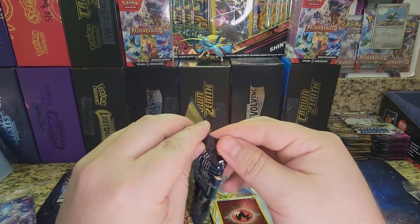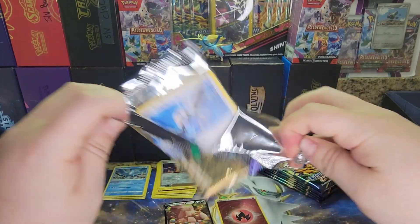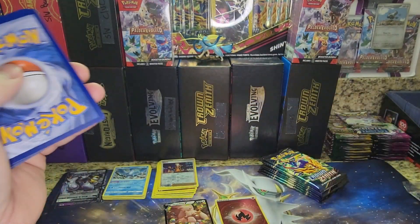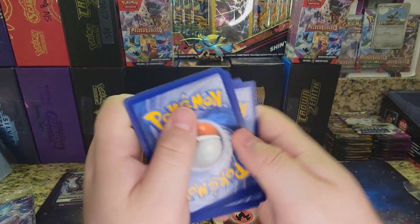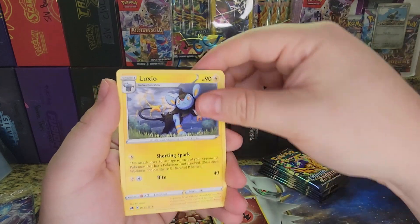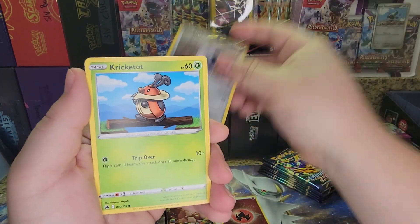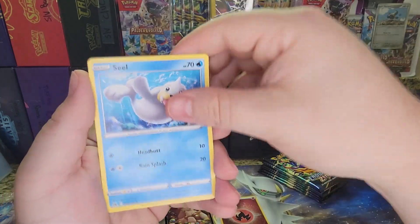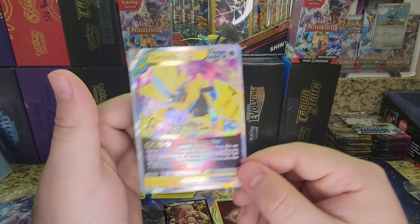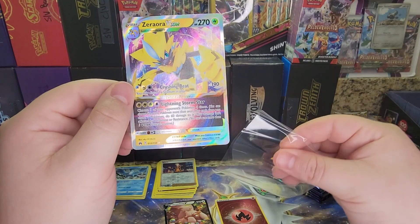Let's just rapid fire this, keep the video nice and short. Code Card, four to the front, Energy, Trekking Shoes, Lukseal, Lost Vacuum, Starly, Raiolu, Eren, Krikatot, Seal, Pangoro — and there's the Zeraora V-Star. Nice. Feels like the hits are already flowing. Love to see it.